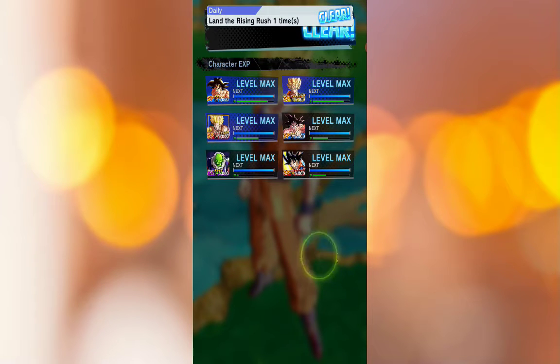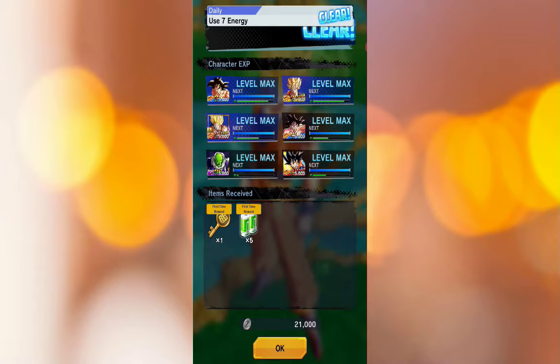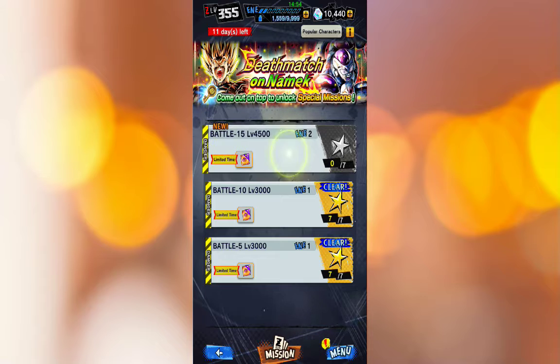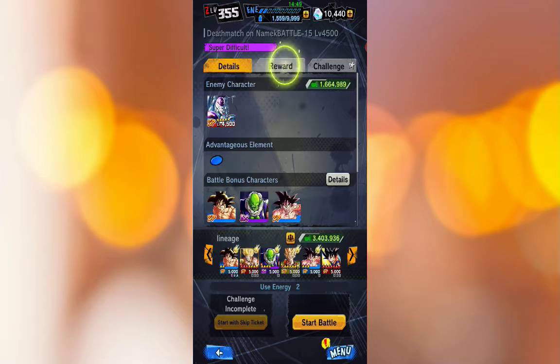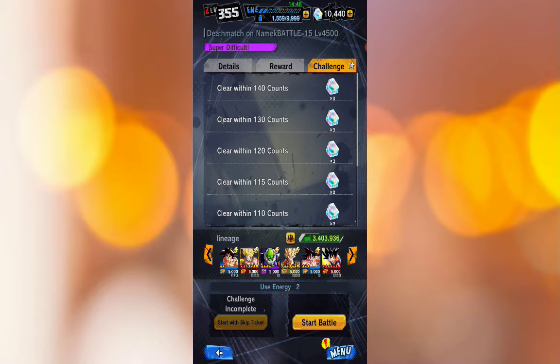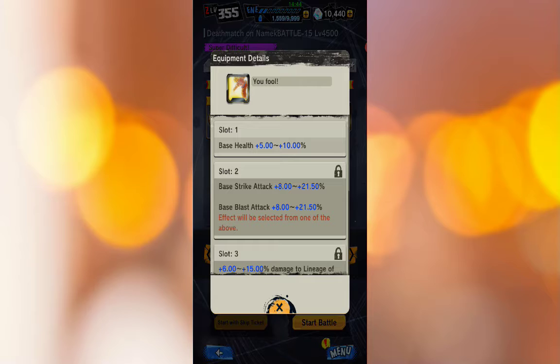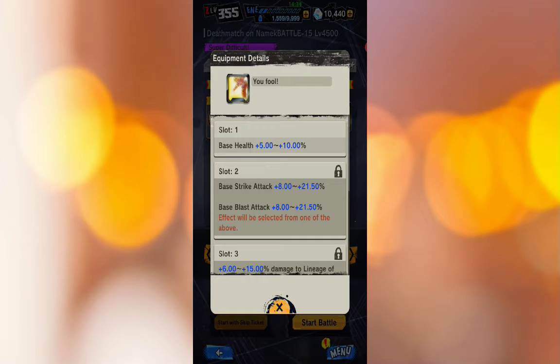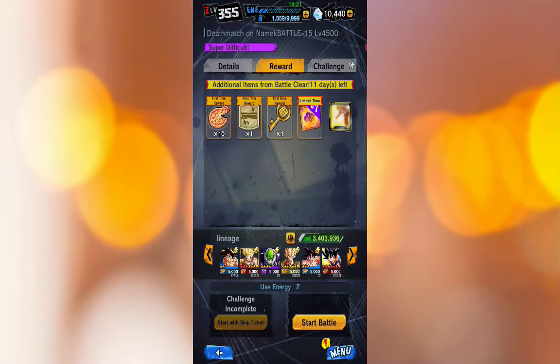I think once we hit Stage 20 we should actually be fighting Full Power — speaking of the devil, he's actually right here on Stage 15. We get new equipment for completing it within a certain amount of turns. I actually did grind out the first event using skip tickets and got a C, but the first one was a red color so I need to get that one up and ready for my Goku before we finish the next stages.